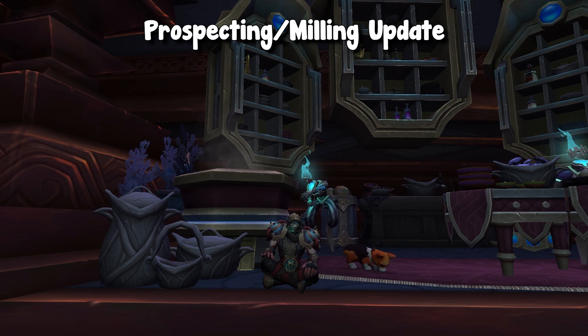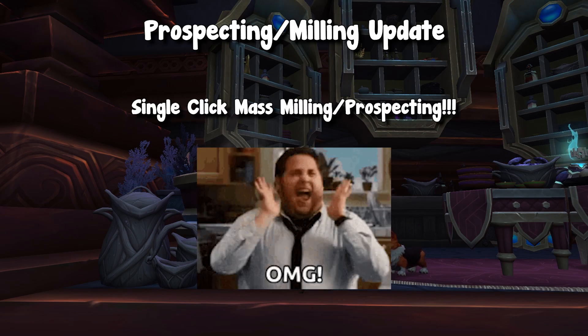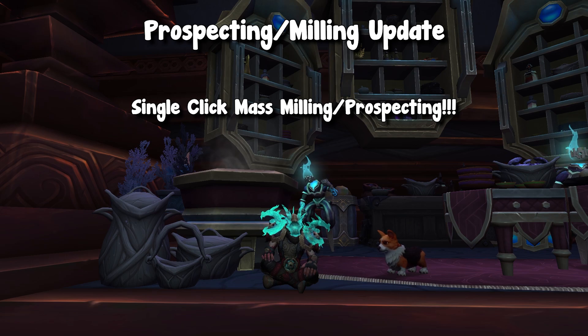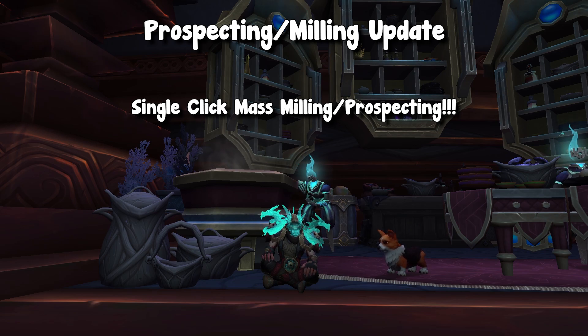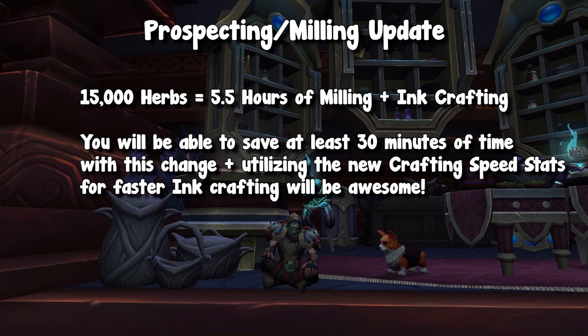What they are doing is reworking the system so you can mass prospect or mill in a single click, which to anybody who is doing inscription right now is absolutely insane. If we wanted to do another kind of example: currently, if we wanted to mass mill 15,000 Nightshade, that would take us five and a half hours to mill it and then actually craft it into inks. So the ability to just straight up mill or prospect it all in a single click will be amazing and save us a ton of time.